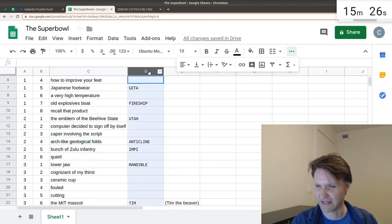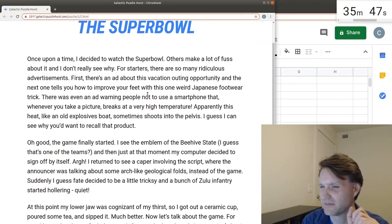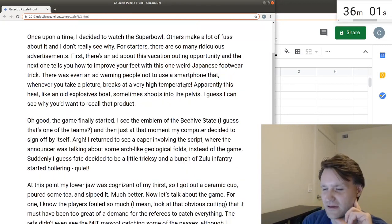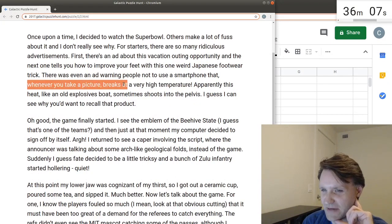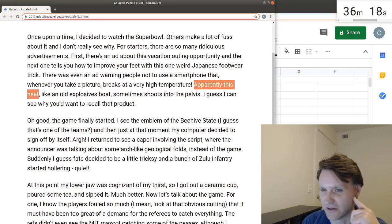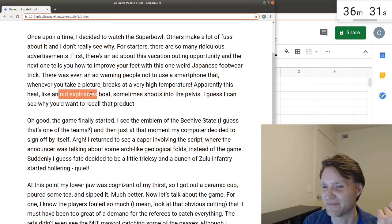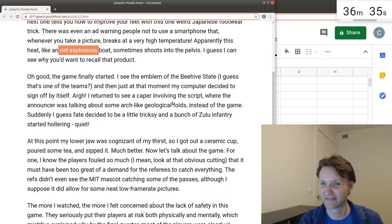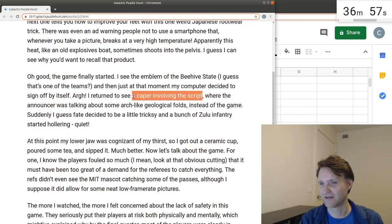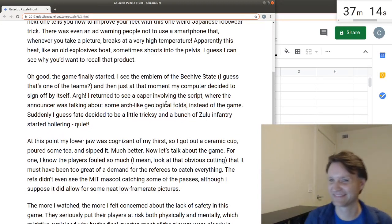Something about the words in this makes me feel like I'll need to look at two things that are in close proximity to each other. It's not just 'breaks at a very high temperature' — it's 'whenever you take a picture, it breaks at a very high temperature.' Somehow these two concepts are going to be used together. Photo shatter, like an old explosive boat. Fire ship shoots into the pelvis. Fires hip. Fire ship fires hip. A caper involving the script — antic line. Arch-like geological folds — anticline. Anticlines.